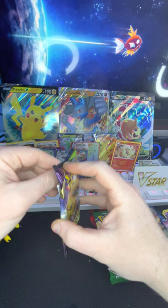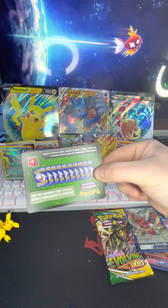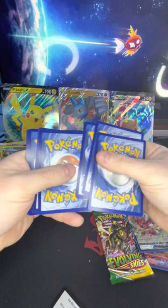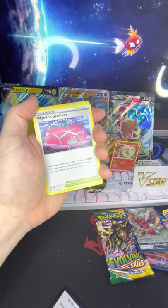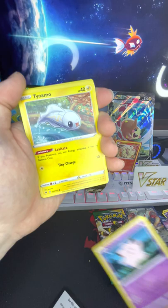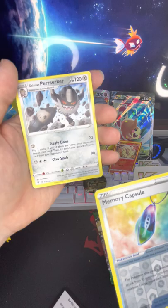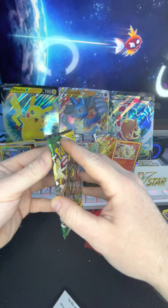Let's keep that energy up for these last two packs. Oh nice, we got a green pack. We got energy, Winden Stadium, Loudred, Kakuna, Pineco, Clefairy, Tynamo, Miltank, Meowth, Memory Capsule, reverse holo, and a Perrserker. Nice, all right!